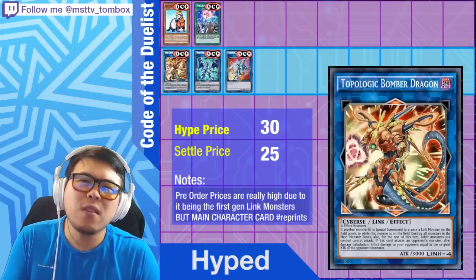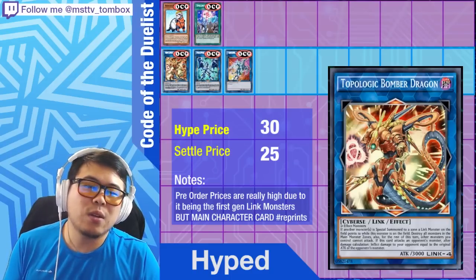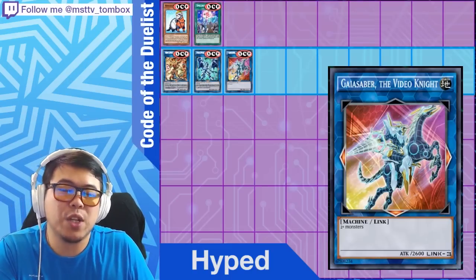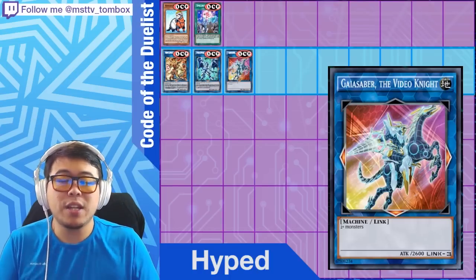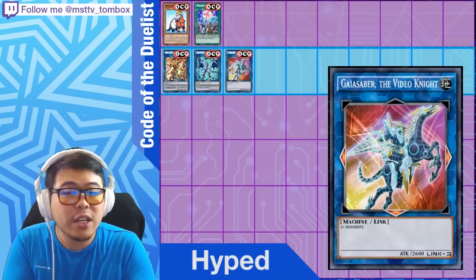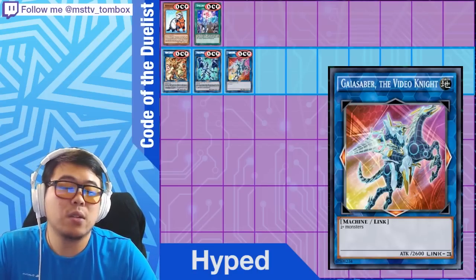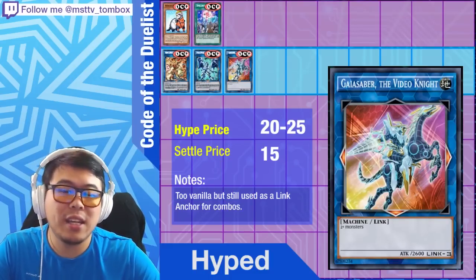It's never safe — main character monsters will get reprints relatively early. Gaia Saber the Virtual Knight is a very generic monster useful for combo piecing. It points downward and sideways, so it can always be placed in the middle of a link chain, opening up plays. Price-wise, I believe it'll be around $20 at release and probably settle around $10 to $15, but it is used in multiple copies in some decks because it serves as an anchor point in combos.